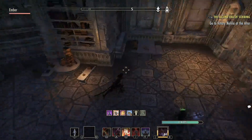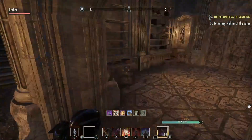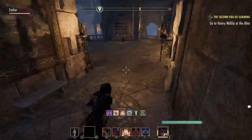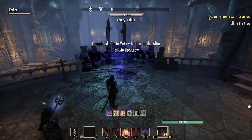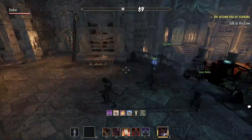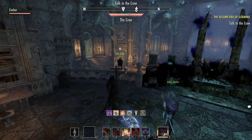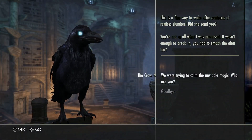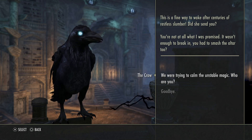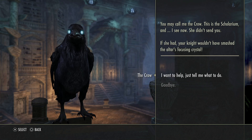So let's go back and talk with her again. I'm coming — chill. We're gonna go this way this time. No extra books. I'm back. Talk to the crow. That wasn't the best idea I've ever had. Meddlers, thieves, what have you done to my altar? Hi, crow. Your altar? We were just trying to calm things down. So an oblivion, all of you. This is a fine way to wake after centuries of restless slumber. Did she send you? You're not at all what I was promised. You may call me the Crow. This is the Scalarium. She didn't send you — if she had, your knight wouldn't have smashed the altar's focusing crystal.